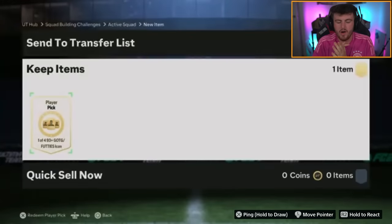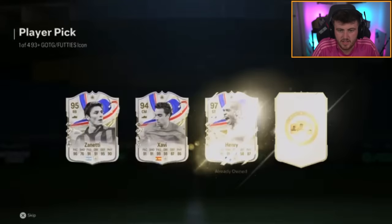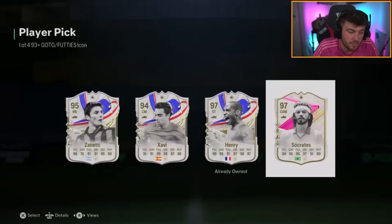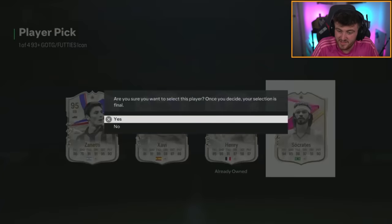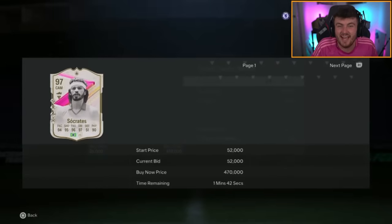Kieran, will you be the one to bring home our first like big big pull? Like four or 500k plus. Henri or Socrates? I think both of them are quite cheap but they're okay. Like Socrates, you know he's 97. I can't pretend it's good - it's 33k.